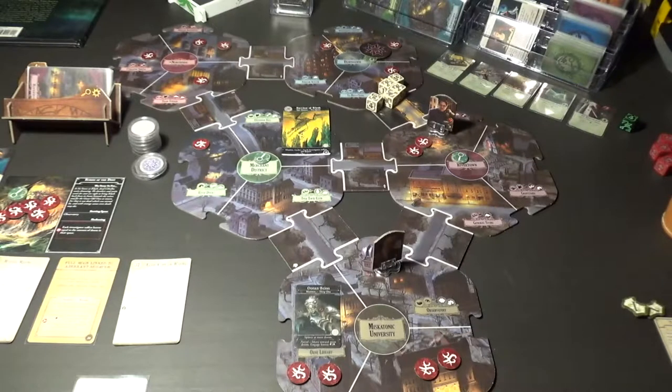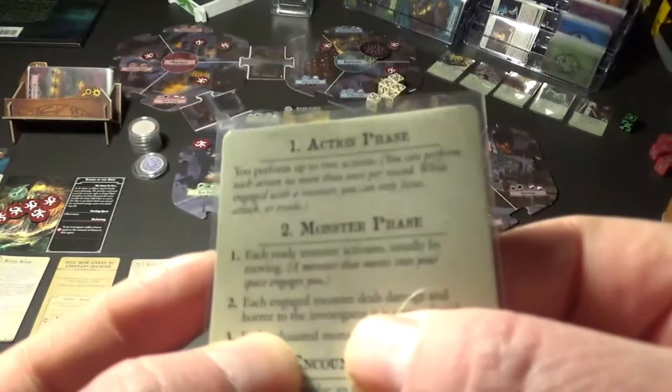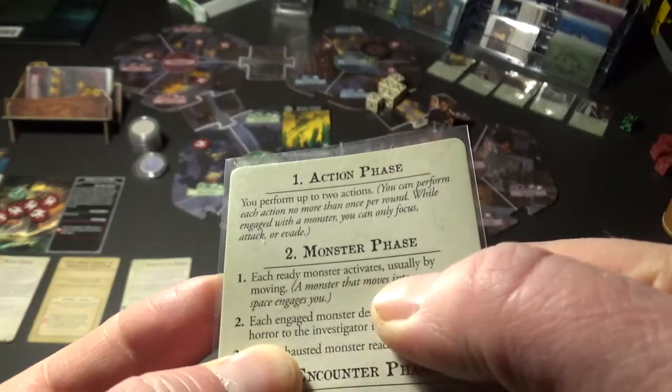It says: after you resolve a Rivertown encounter you may attempt to sever Arkham's connection with R'lyeh - strength minus two, you may spend any number of remnants to roll that many additional dice. If you pass, flip this card. I will put this in front of the Rivertown district deck to remind me about that. Good job Norman and he also has got a clue so he can do something with that also.